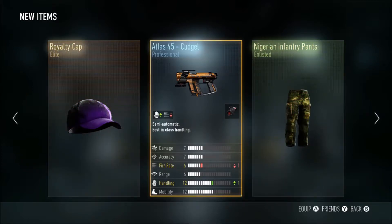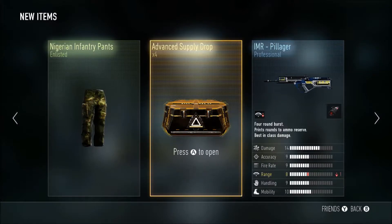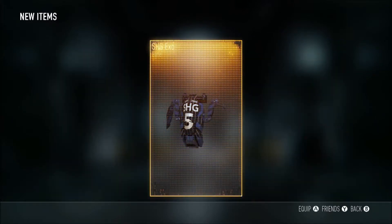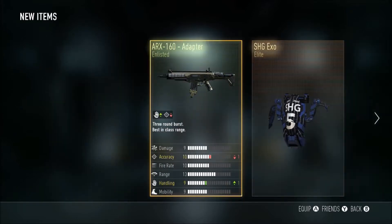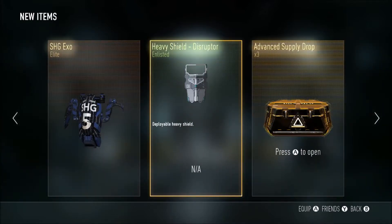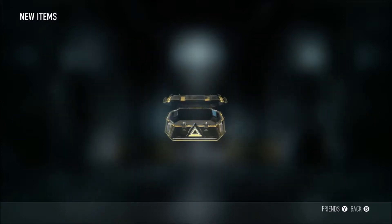Five more, good luck today. Royalty cap! Yes! My first piece of royalty - that is literally my first piece of royalty, that is awesome! I'm happy, let's go. I already have that ARX but it's not a bad gun. I already have the hole puncher which is considered one of the best ones, so yeah. Three more left.